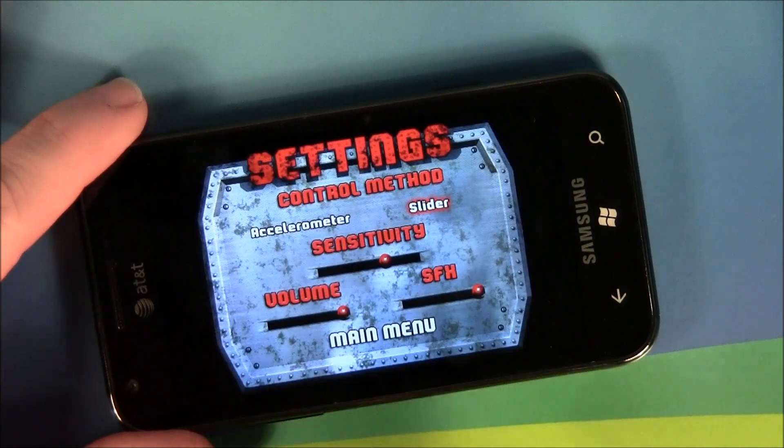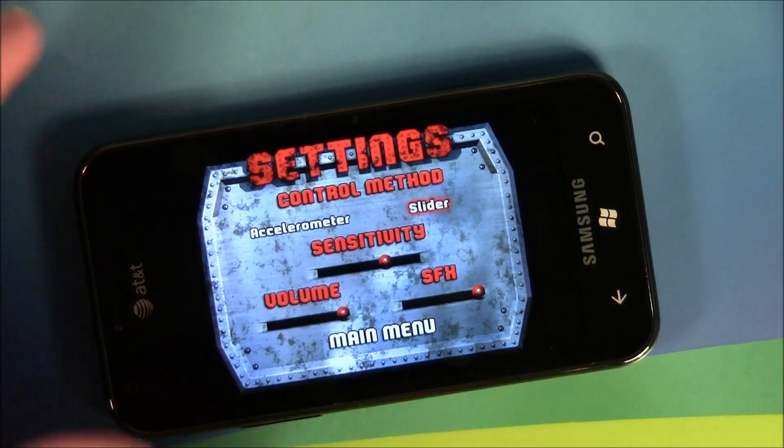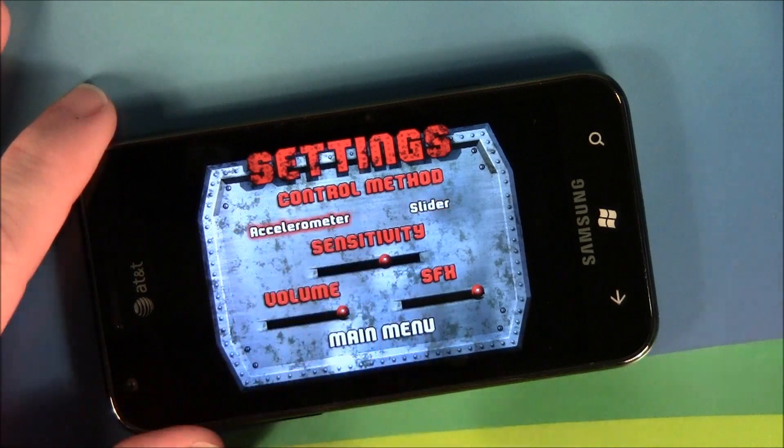A couple of things on the main menu. You've got settings, sensitivity for your accelerometer, and you've got two options to control your balance. You can either tilt the phone or use the slider. Personally, I like the accelerometer. Volume and sound effects.